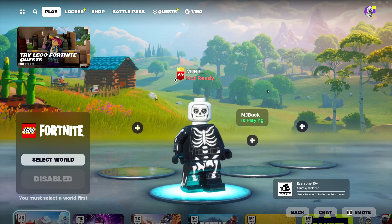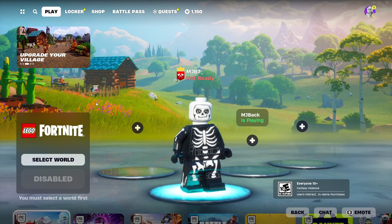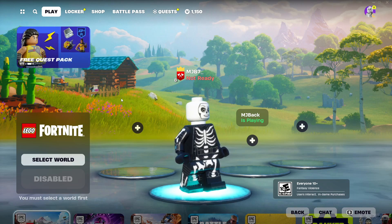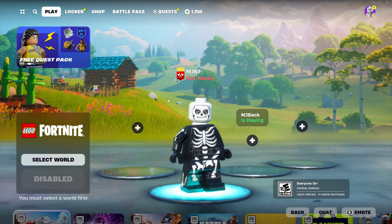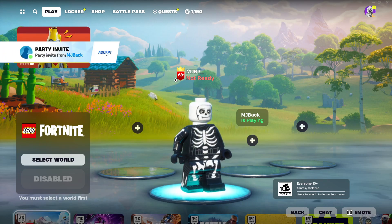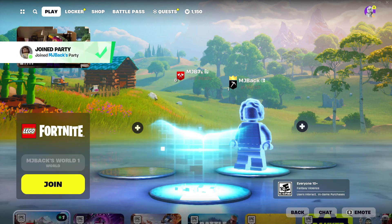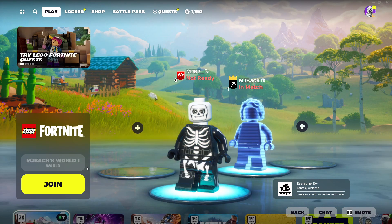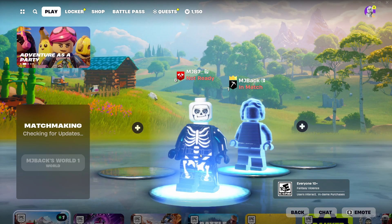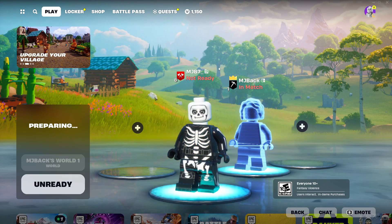What you want to do is either make another account or join one of your friends' worlds in LEGO Fortnite. I found it easier to just make a new account if you have another device you can play Fortnite on, then just invite yourself to the lobby and join the world. But you can also do this if you have any friends on Fortnite — just join their LEGO lobby.